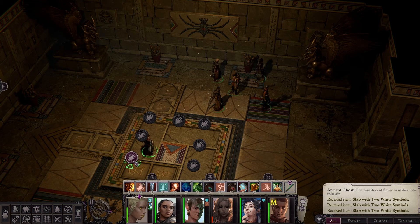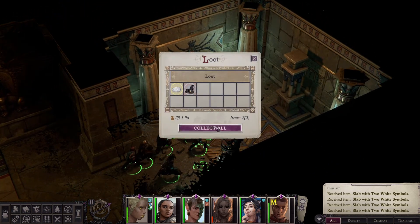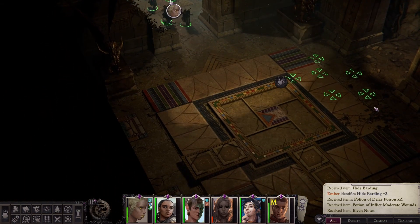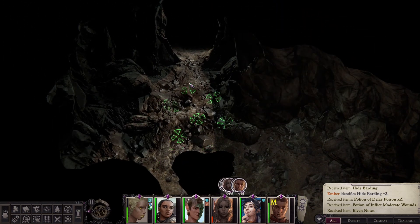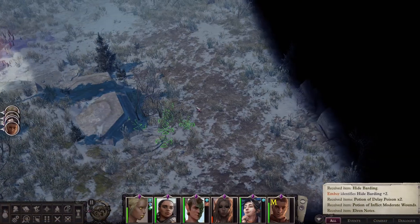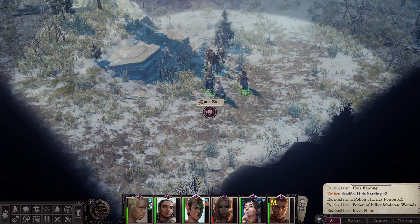I'm going to bring these slabs along just in case — I don't want to have to backtrack if we need them for something. Let's go into the next little zone and pick up some loot. It's nothing super exciting honestly — some potions, some Elven notes for the Storyteller, some barding for a pet or horse. Let's go. We are going to head out into the great wide unknown. We're going to have a battle at the Houndheart camp, but first we're going to go to our camp and rest.